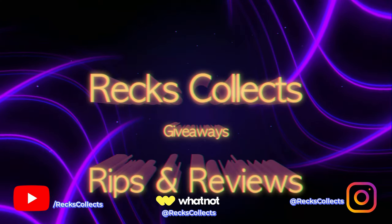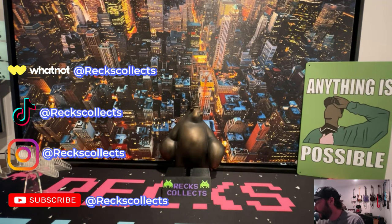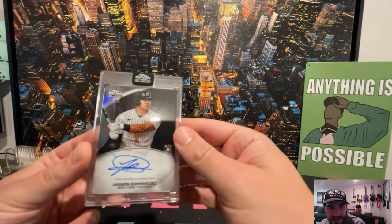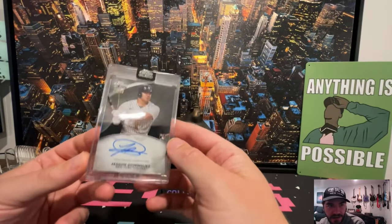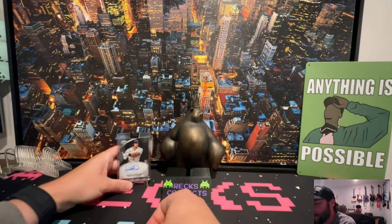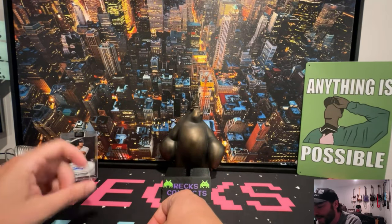Let's get into it — we'll start with some honorable mentions, so these didn't make the top 10. We'll start off with one of the Yankees' top prospects — I think actually the number one prospect. This is a Jasson Dominguez on-card auto numbered to 50, rookie card. He's going to be really big.